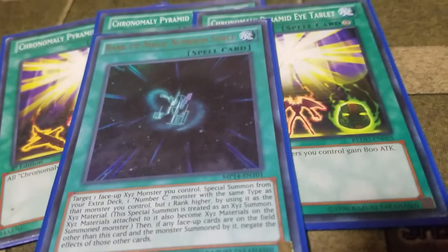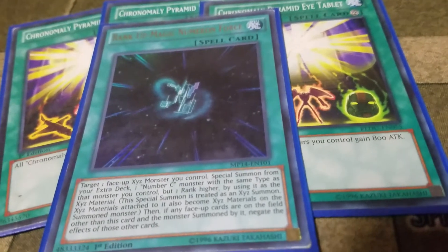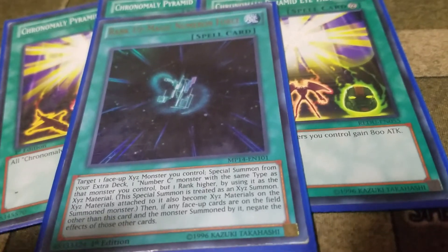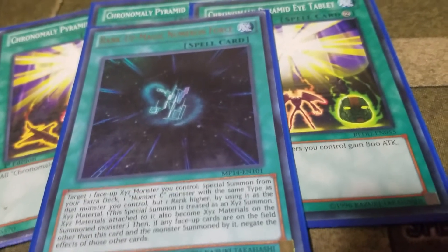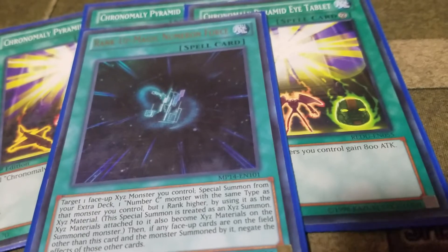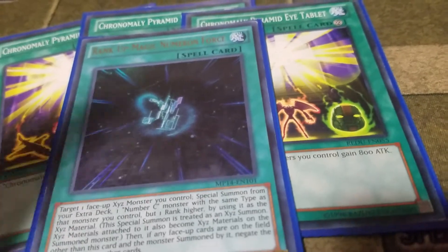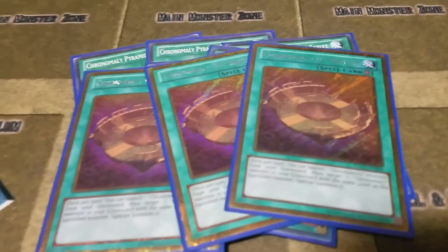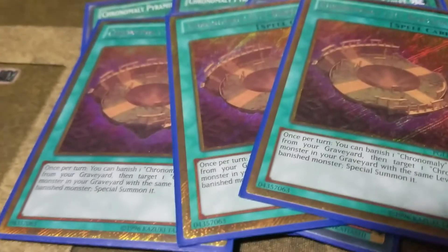Then I play one Rank-Up Magic Numeron Force. This lets you summon one Chaos Number that has one rank higher than the monster you target with it, but then you negate the effects of every other face-up card on the field except Numeron Force and the monster you summon with it. Then I play one Monster Reborn.